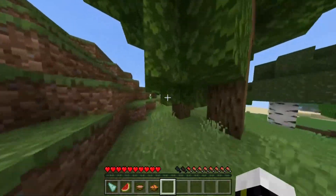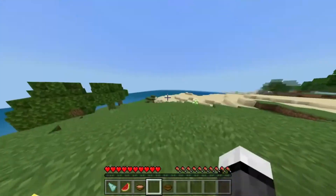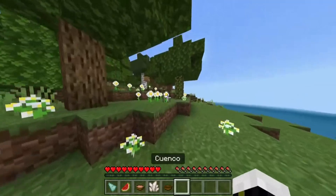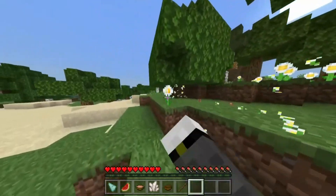Hello everyone! Today I bring you the addon that some of you have asked for — Minecraft but everything I break gives me random drops. If I break this flower, it will drop something — well, I don't know, quartz — but if I break the same flower again then it will drop another totally random item.